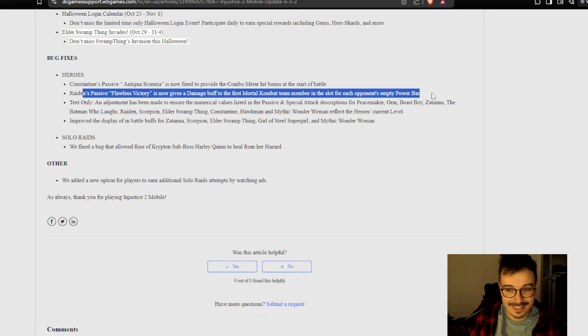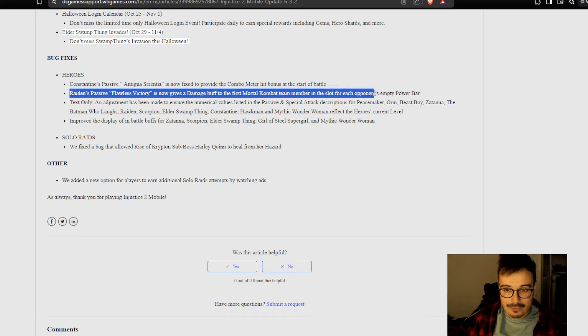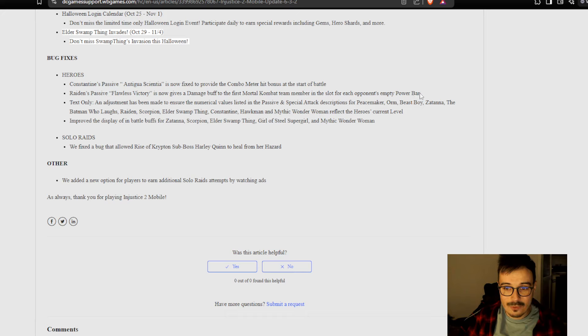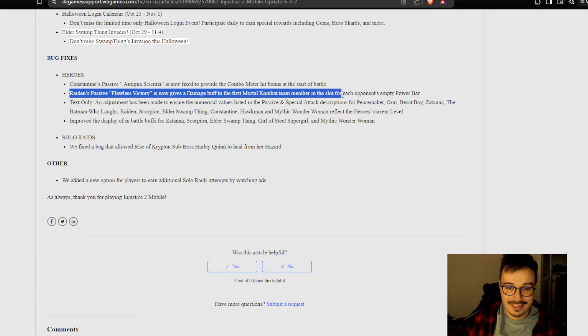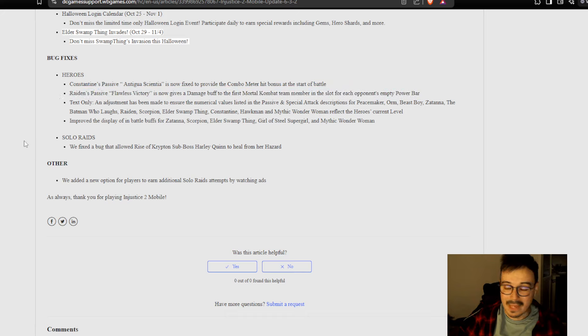This is absolutely insane. They literally called a bug an intended feature. I mean, as long as they don't fix Nora's snow globe bug that lets you deal DoT damage without Scorpion having to tag out — it's fine. We can call this an intended feature on Raiden as long as they let Nora's bug be an intended feature on the other hand. But wow, I've never seen something like this before.